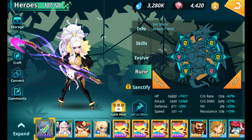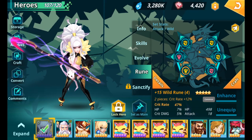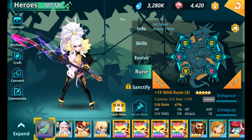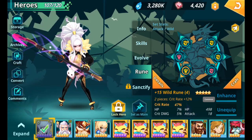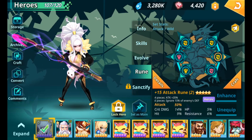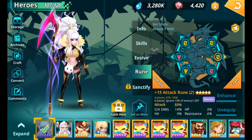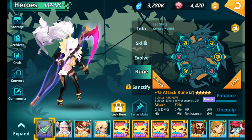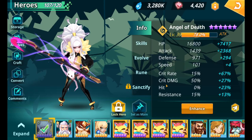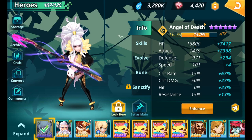Once you have the runes you want, equip them: a five-star attack rune in slot one, attack percentage in slot two, and so on. You want attack percentage, crit rate, and attack percentage in slots two, four, and six. Start by leveling them all to plus nine, then focus on your main attack percentage runes and crit rate. The aim is to reach 100% crit rate. Note that Angel of Death already has 19% base crit rate and the leader skill adds 15%, so you only need 66% additional crit rate from runes to hit 100%.